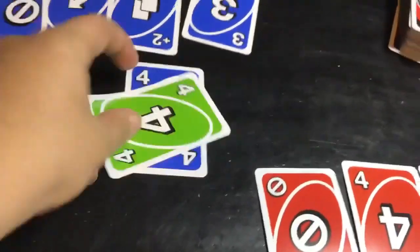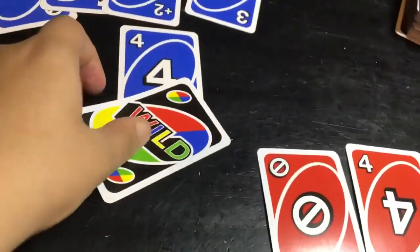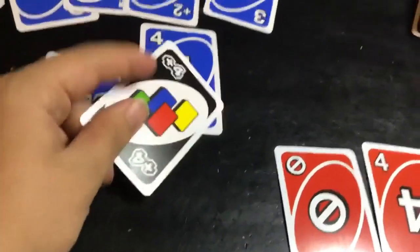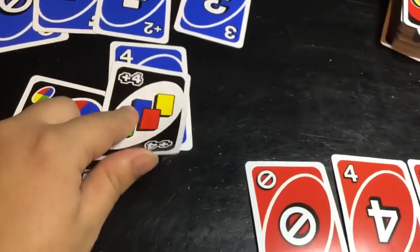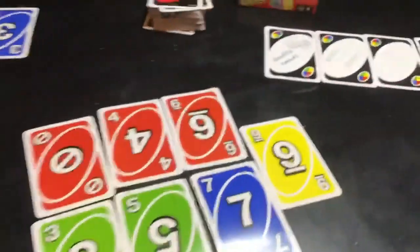Or you can play the same color of the card and change it to another color. Or you can play a wild and choose your color — choose any of the four colors. The wild plus four means the next person has to pick up four cards. And that's how to play Uno. Goodbye.